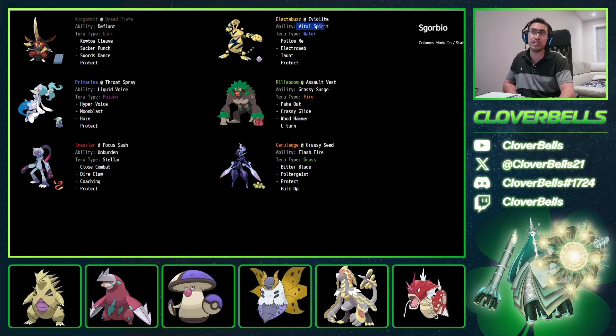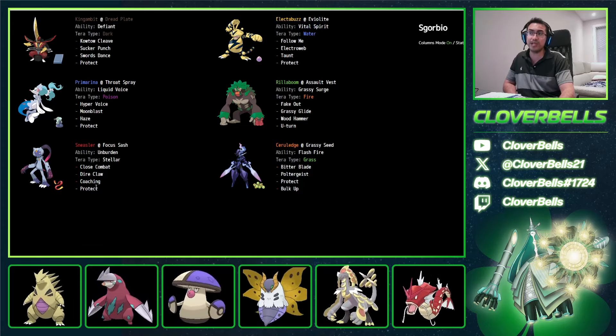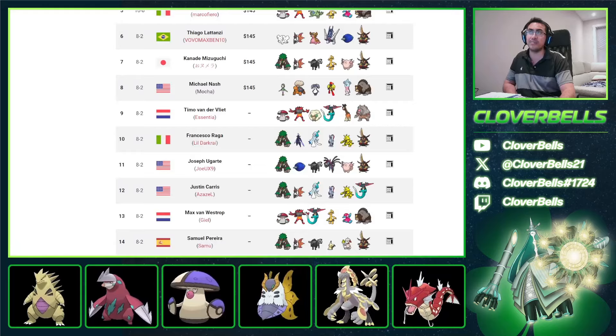We also mentioned the King Gambit, and I like the Buzz Duo which is used on some other teams. Vital Spirit is so important against the Amoonguss stuff, which Sneasler sometimes has trouble dealing with since the Poison and Fighting coverage doesn't do too much against Amoonguss's typing. And Primarina helps with Haze in that matchup — though sometimes Primarina struggles as a Water-type and I wonder if there are better options.